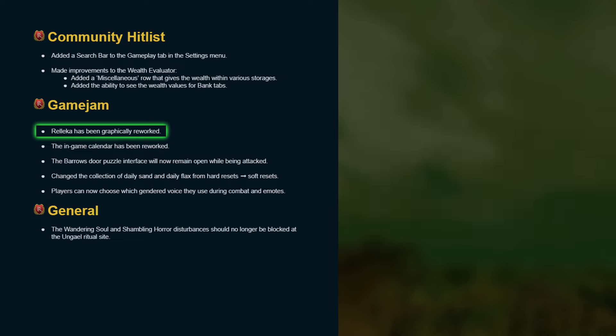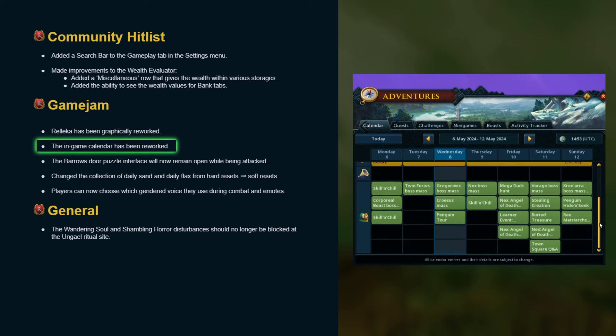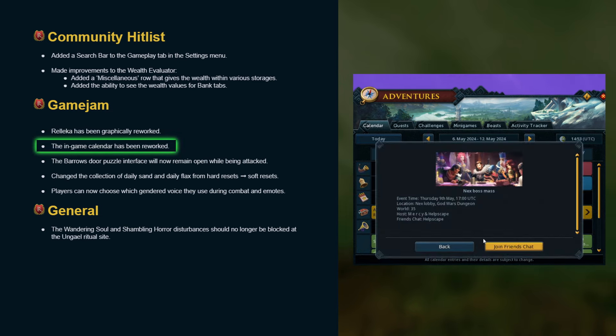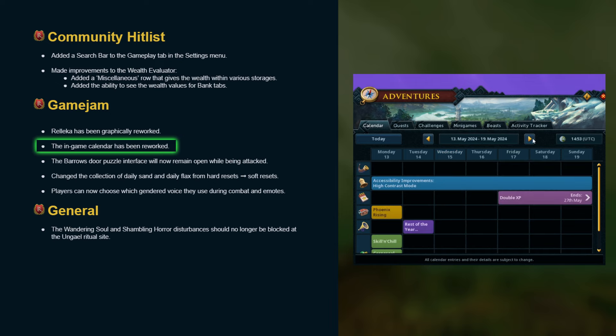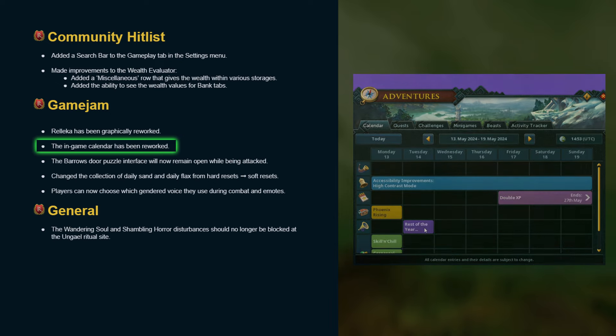The in-game calendar has been reworked. This is pretty nice with the exception of Treasure Hunter being included, but the one thing I liked above all else was the interface including all details when clicking on certain events and updates, as well as the option to join the event or open a news post.